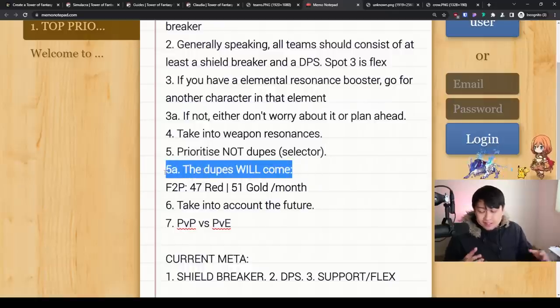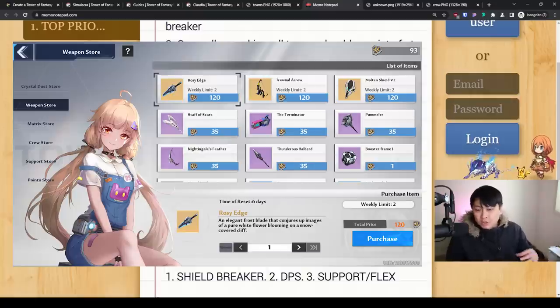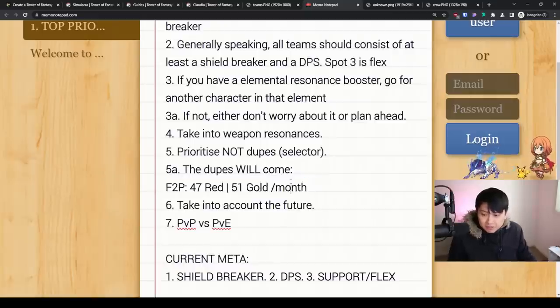The TLDR is that the dupes will come because we're getting quite a decent income, especially as free-to-play players, and even more if you go monthly. We're also getting those black gold coins, which can be used to buy dupes. So if you have the ability to select a character or a dupe, even getting a top-tier dupe like Samir C1 or King C1 — I'd still generally recommend going for Meryl, Huma, or even a Shiro.